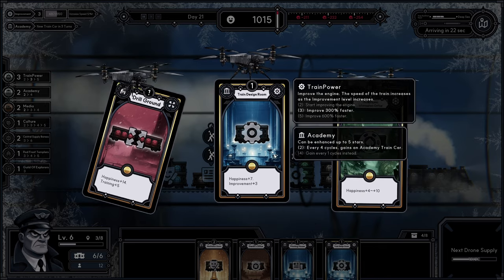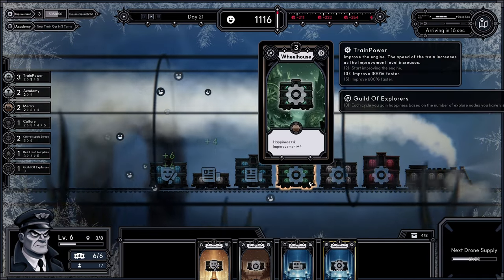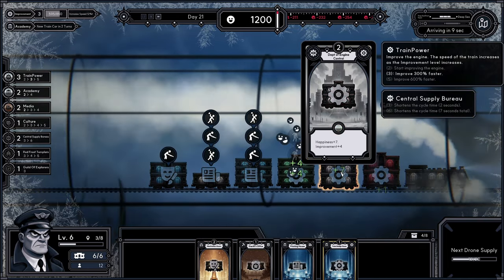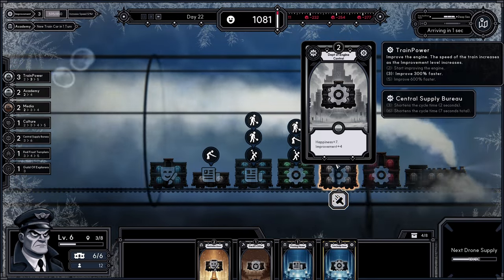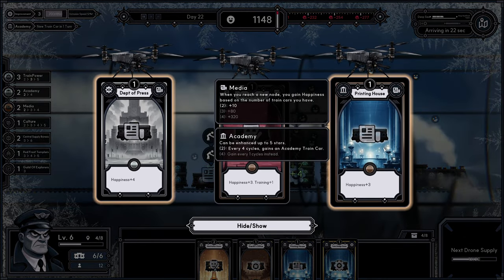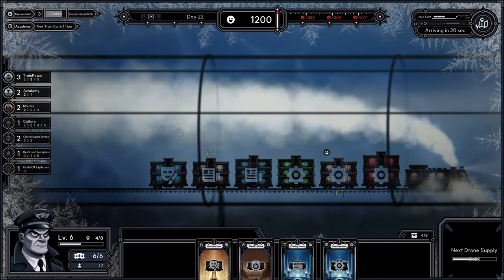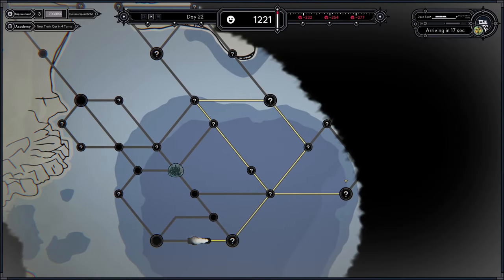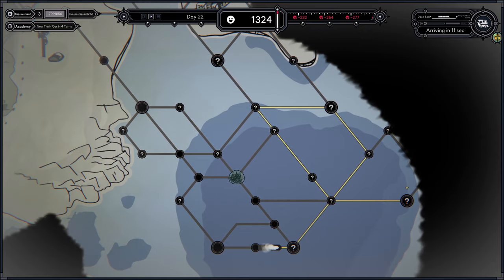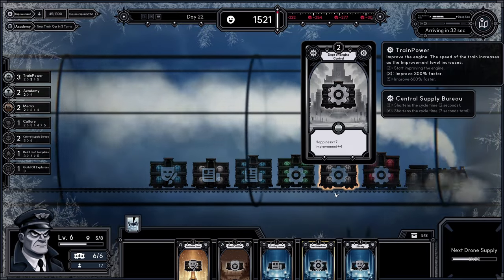I will be taking the train design room, but I don't know what I'll replace. If I get another one I will for sure replace the department of engine control. Let's upgrade the department of press smasher and see if it's any better — it's workable but not the best. I might do myself a disservice going this way but I'll give it my best shot. Nothing ventured, nothing gained.